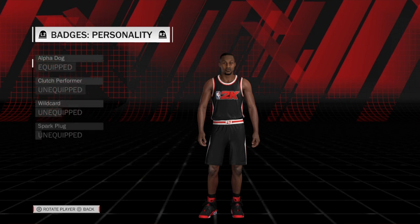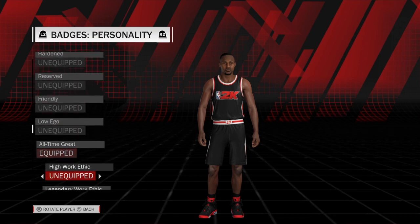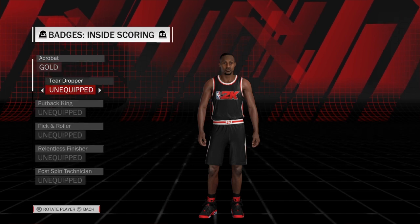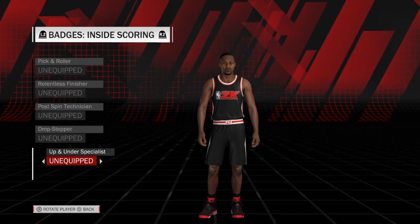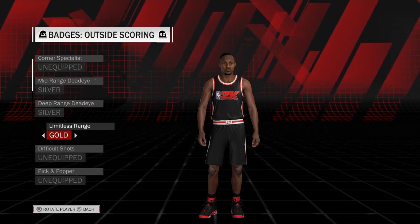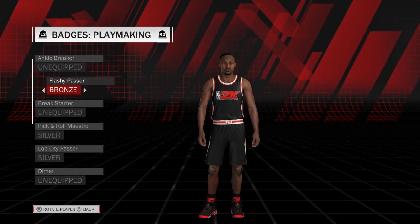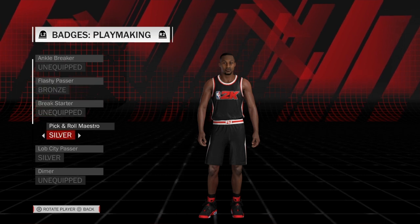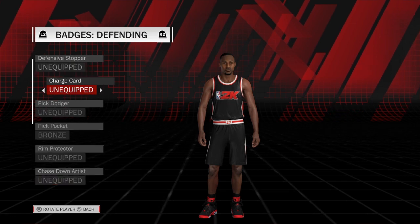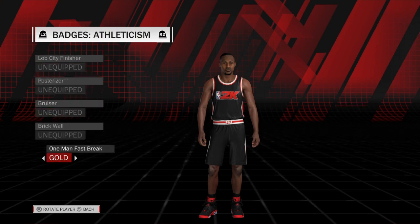And then finally, we go down to badges. Alpha Dog, followed by Microwave. All-time great. And unpredictable. Gold Acrobat. Silver Midrange, Deadeye, Deep Range Silver, Deadeye, Limitless Range Gold. Flashy Passer Bronze. Pick and Roll Maestro Silver. Lob City Passer Silver. Pickpocket Bronze. One-man Fast Break Gold.